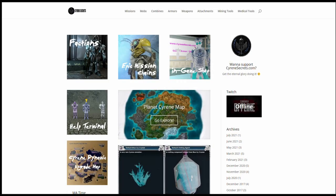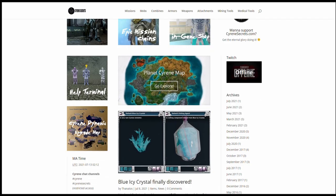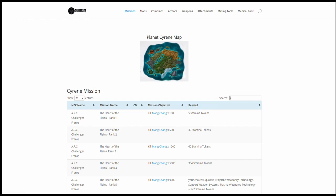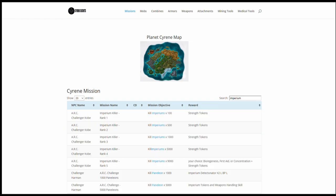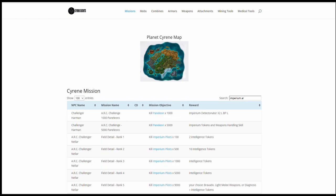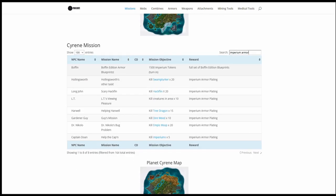If you haven't been to Sirene Secrets, you've got to get over here quick, because this is the best resource for Planet Sirene — honestly, hands down. Thanatos has put together this really amazing compilation of all things Sirene, from missions to the discovery of Blue Icy Crystal. To figure out which NPCs you need to talk to, click on Sirene Missions. It helps if I spell armor correctly — type in Imperium Armor. There we go.